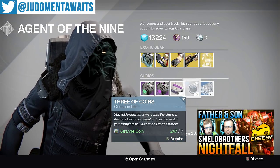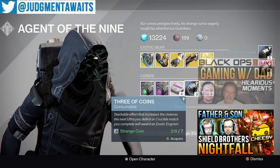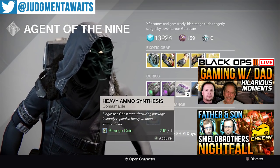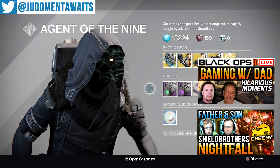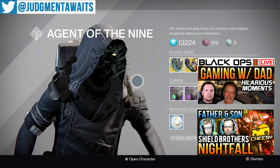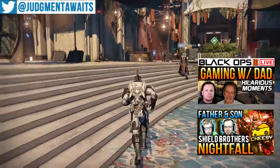Three of Coins — I'm going to pick some of these up. Remember, if you're going against an ultra or playing a Crucible match, just pop one of these before the match ends or before you kill the boss. Don't worry — you can pop it, go to orbit, and come back; it will activate once you actually complete that mission, giving you a chance at an exotic. Don't use more than one at a time. Also, heavy ammo synths are there — let me know how often you see exotics drop from three of coins. I'm seeing about every six times, but people in my comments say once every twenty times, which is crazy!